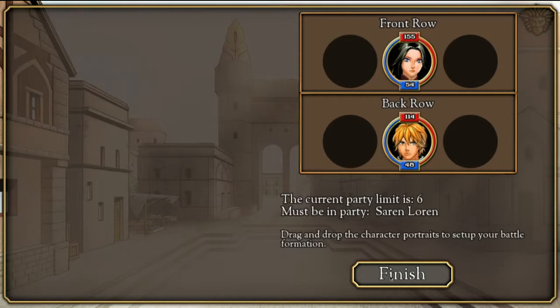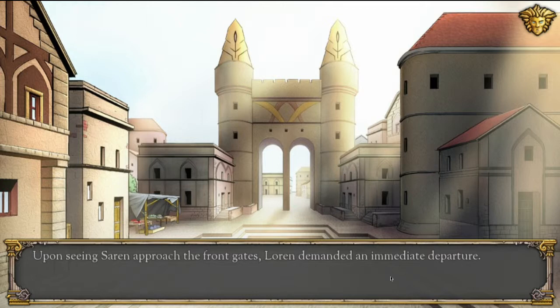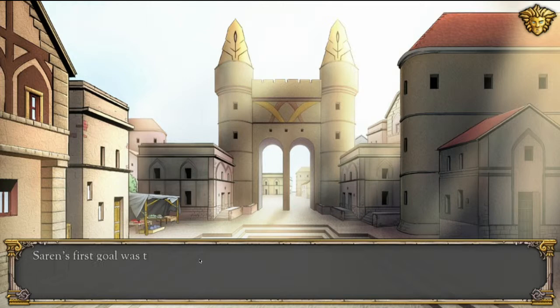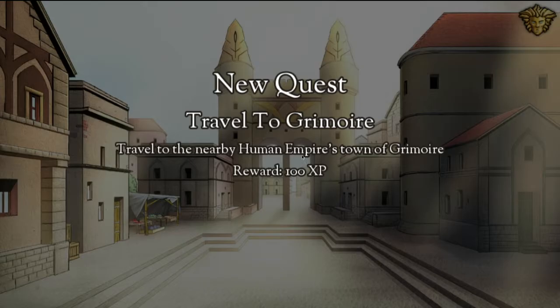Let's leave. Upon seeing Saren approach to the gate, Lauren demanded an immediate departure. They would leave the security of the Citadel and cross the plains of Aravorn to search for her mother, no matter how long it took. The first place to visit was the town of Grimoire in the Human Empire. Saren's first goal was to reach the city of Grimoire, the capital of the Human Empire, but it was a dangerous road plagued by goblins and bandits. New quest: Travel to Grimoire.